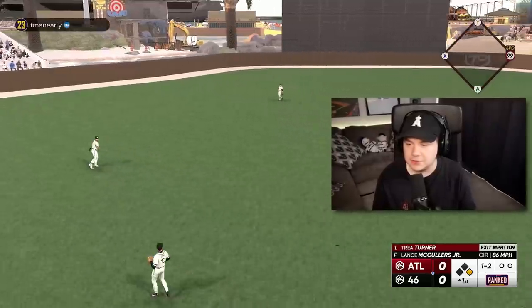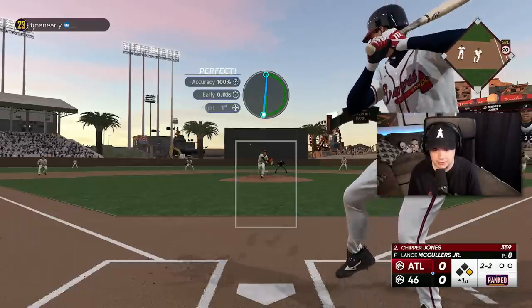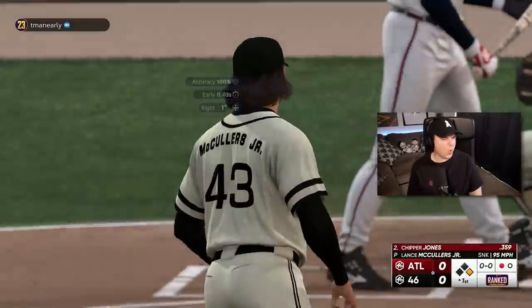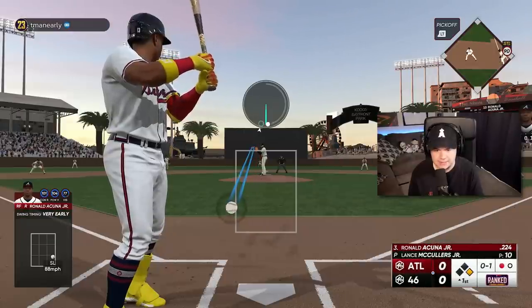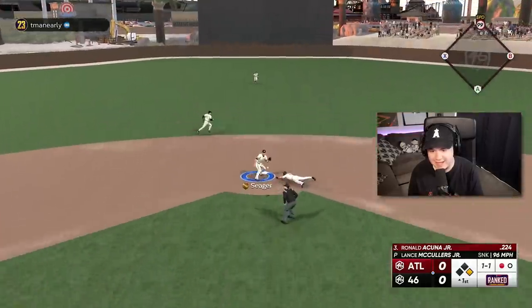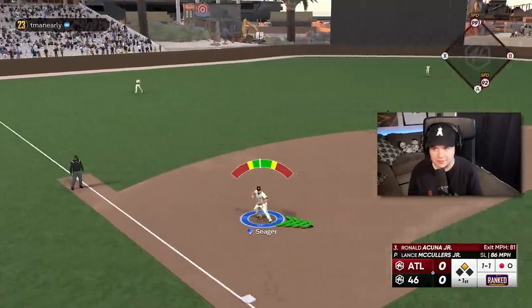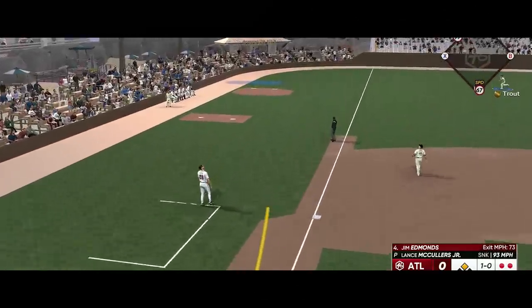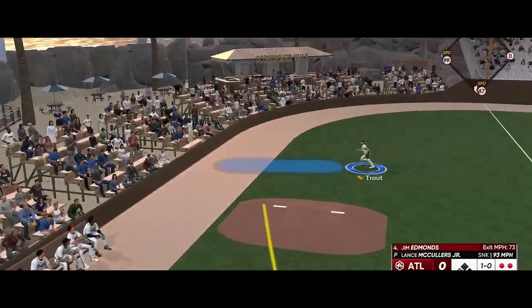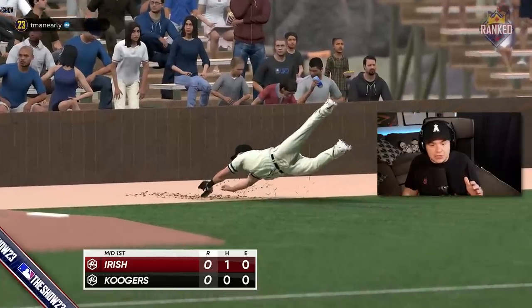I had him to two strikes and just hung a circle change — very solid. Got Chipper to two strikes; I'm going to go to a sinker high and away. That's nasty, Lance. I'm honestly surprised this guy hasn't tried to run with Trey Turner — and there it is. Almost hit him in the head and I can't throw him out. I knew he was going to run at some point; I should have been more patient and thrown a pick-off over to first base. He got like a two-step lead. I didn't think there was a chance I was making that play.